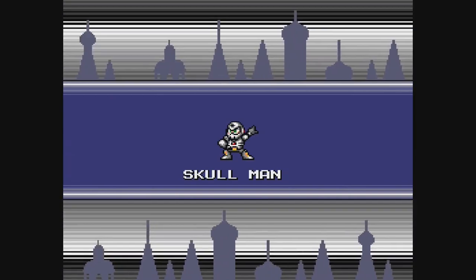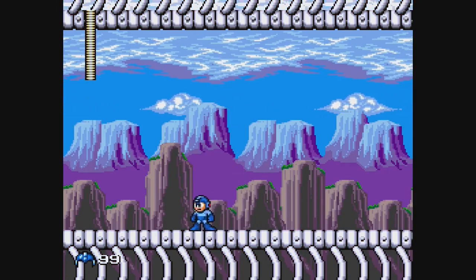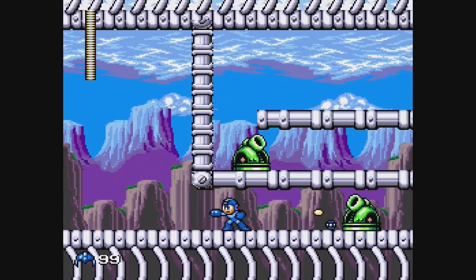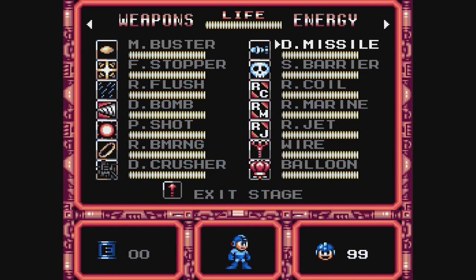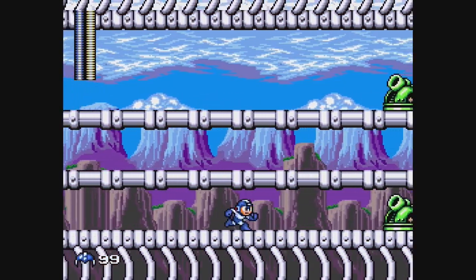When a Mega Man game starts, you pick one of the different bosses and worlds — I picked Skull Man. Normally, you beat a boss and get a new weapon or ability to defeat another boss, and some weapons make it easier against certain bosses. But that doesn't really matter here because I'm just turning on homing missiles and obliterating everything.